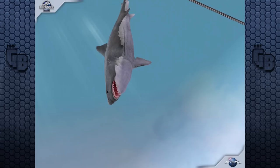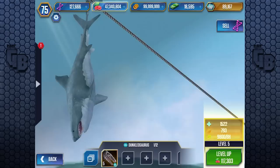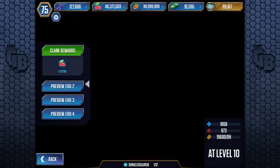There we go — level 10, 1,868 health and 973 attack. Making it obviously not as good as a VIP creature at level 40, but at level 20 it's going to be on par, with almost the same health as Tylosaurus level 40 — though probably half the attack. A little tidbit of information: though the Dunkalosaurus may look like a fish, it actually has lizard DNA from its ancestor, Mosasaurus.